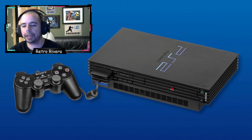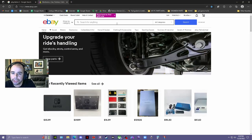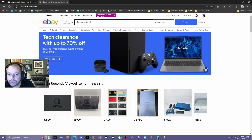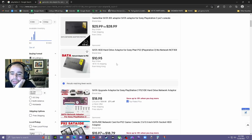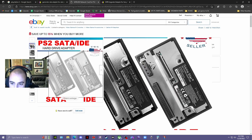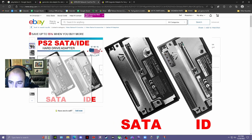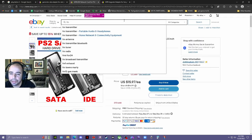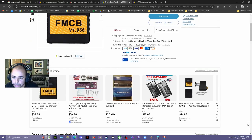Let me show you guys everything that you're going to need, because we're going to go on over to eBay. The first thing we're going to need is the GameStar SATA adapter — you need the back piece, like this one here on the left. Next thing you need is a FreeMCBoot memory card — this one looks perfect and it's from New York.